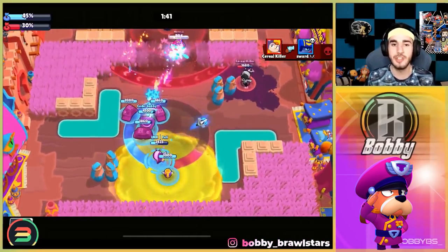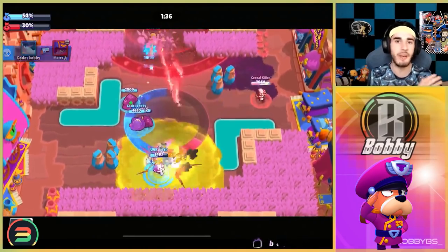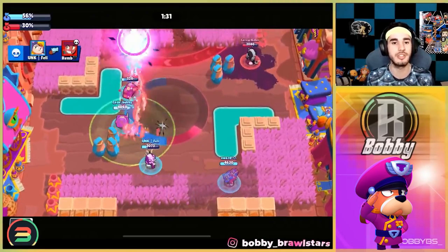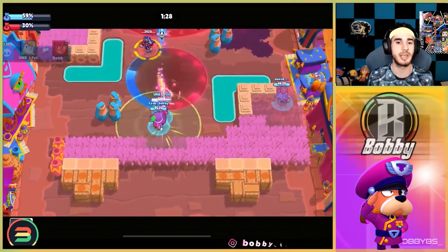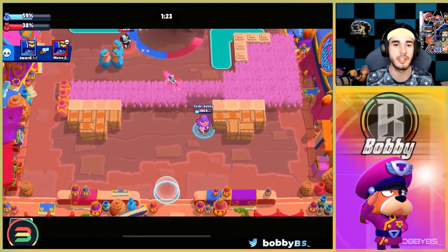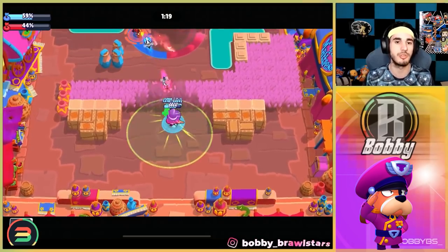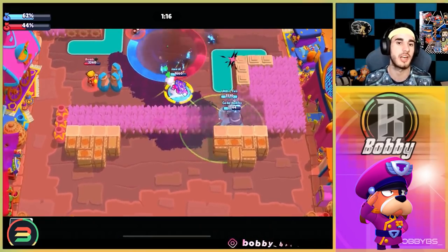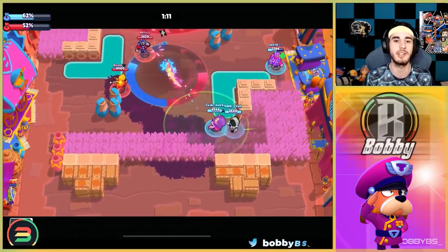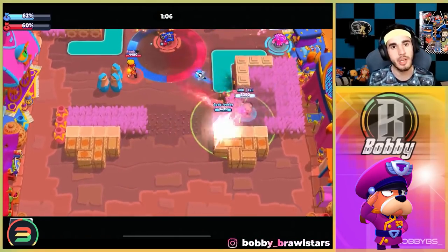If you face something like Surge or Stew, you hard counter it with your gadget — just place that gadget down and you have an immediate shield that tanks the shots. Obviously it doesn't do anything against brawlers like Amber, but Ruffs is such a simple brawler. It hard counters a lot of things and over time it's incredibly strong. You can push in any mode by just giving your carries the power up and HP and they'll do the rest. That's number five.